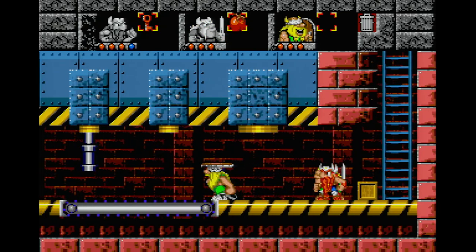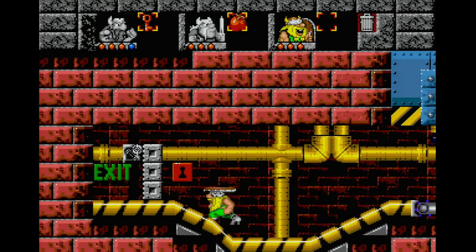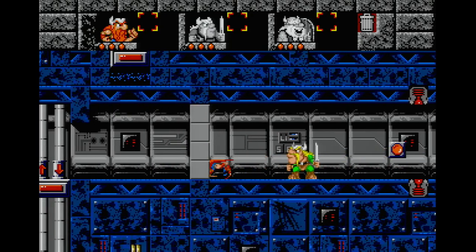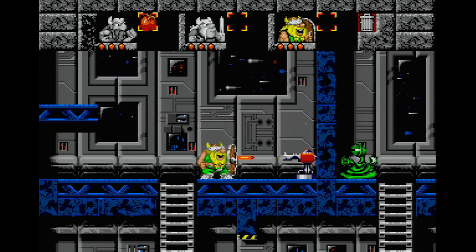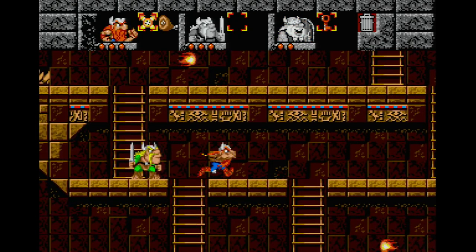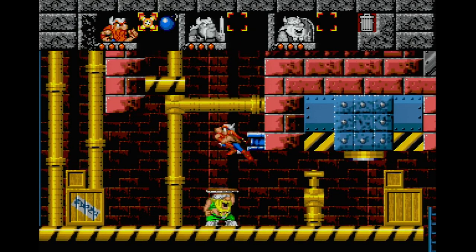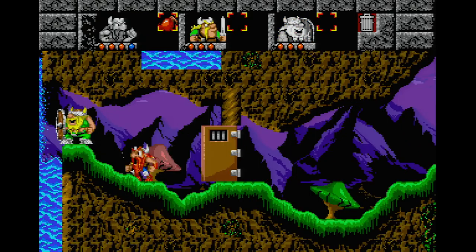Last and certainly not least is Blizzard's The Lost Vikings. This is a puzzle platformer, forcing you to switch between three different characters with unique abilities to clear each level. Erik the Swift has the ability to run, jump, and bash down walls with his head. Olaf the Stout is slow, cannot jump, but wields a shield. This shield can block enemies and incoming projectiles, as one would expect, but he can also hold it above his head to create a platform for Erik.